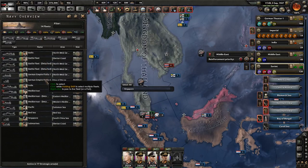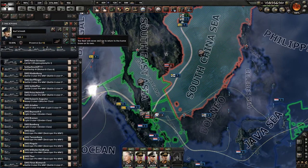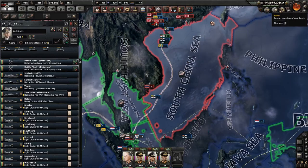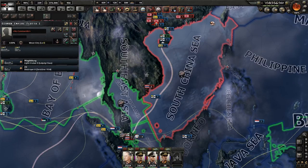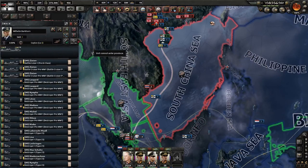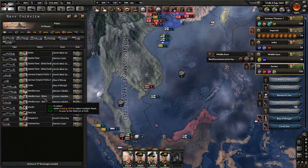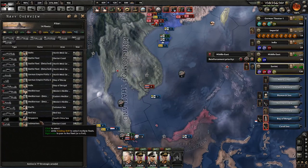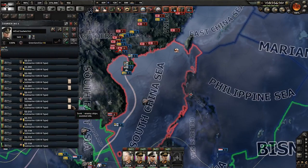Oh no, that's the Singapore fleet — hold up, wrong fleet. Singapore, you're also turned off — why? You're not. You're not. Detached fleet I don't care about. You're fine, although you're not set to detach — although you are tiny so I kind of doubt you'll need to. India fleet, you're fine. Mediterranean, you're fine. Pacific, you're now fine. Red Sea, fine. Singapore, fine. And then submarines, fine. What the hell was it with those two fleets?